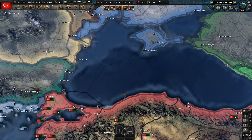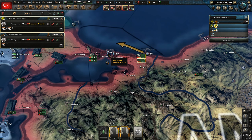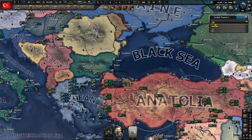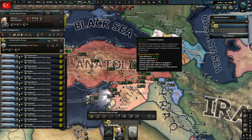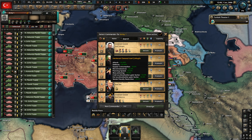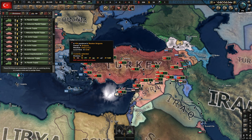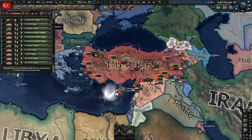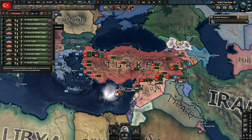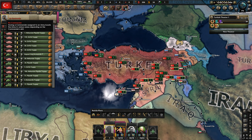Here are some of the units that look quite cool, and we're currently spread throughout Turkey defending. Let's have a look at our navy — let's move them to Istanbul. So 40 ships — that's quite large. I'd love to try and claim some of these small Aegean islands as well, because the more islands we can get, the more natural gas and hydrocarbon resources we can get.